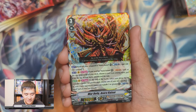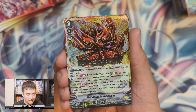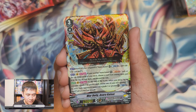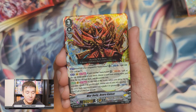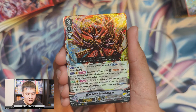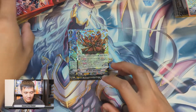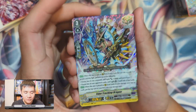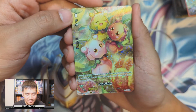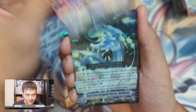Another deck I want to build — War Deity. Asura Kaiser from hand: if your vanguard is an Asura Kaiser, ride it and stand. Act once per turn: if your soul has an Asura Kaiser, soul blast one, look at the top three cards of your deck, put one on top and discard the rest. Then once per turn at the end of the battle that it attacked — if you drive checked a grade two or greater, choose one rear guard and restand it.